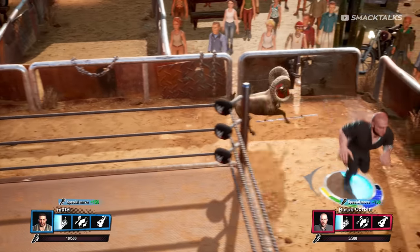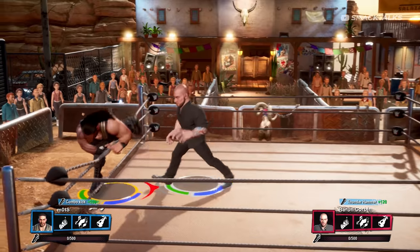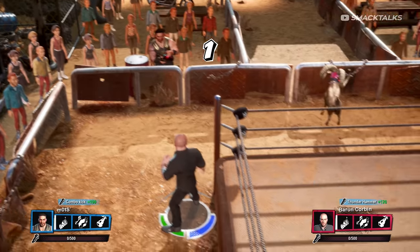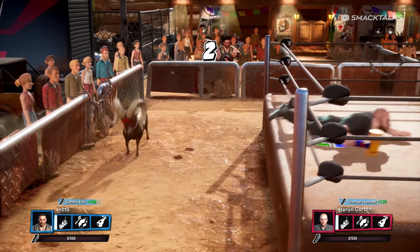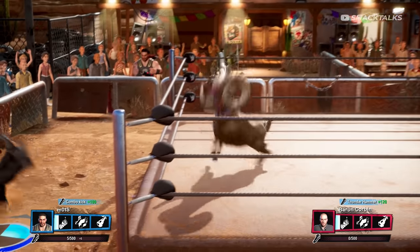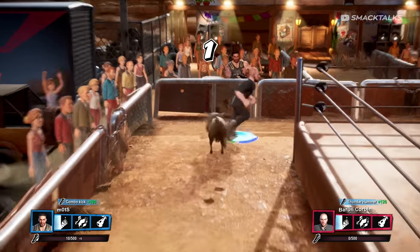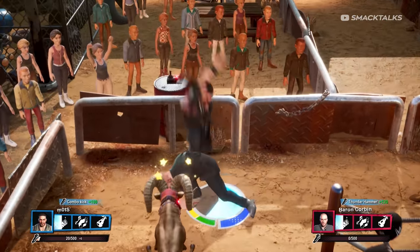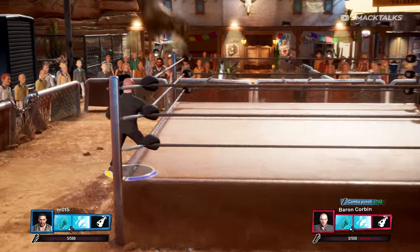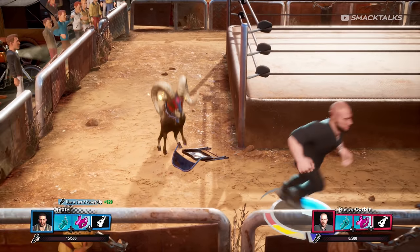For this next arena we're heading over to Mexico where it's possible to take control of a remote controlled ram. To gain control of the ram, all you need to do is head to the control station in the upper left hand corner and then press LB or L1 to hop over the barricade. Once you do this the control will switch you over to the ram where you'll be able to run around and attack your opponent for around 15 seconds. One thing to be careful of is the amount of momentum your opponent will gain, as each time you attack them with the ram this will increase their heat bar.